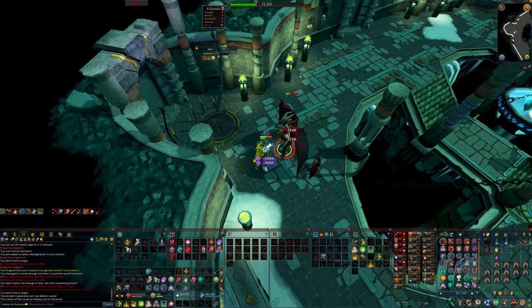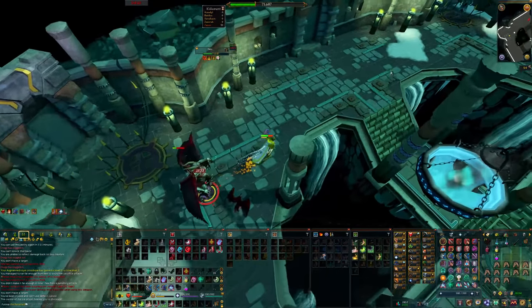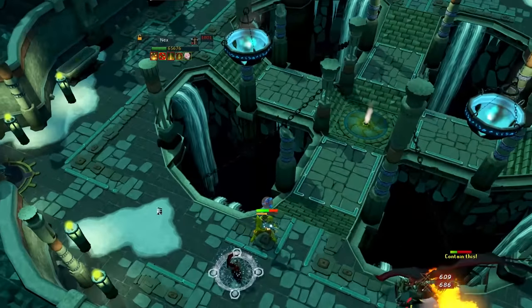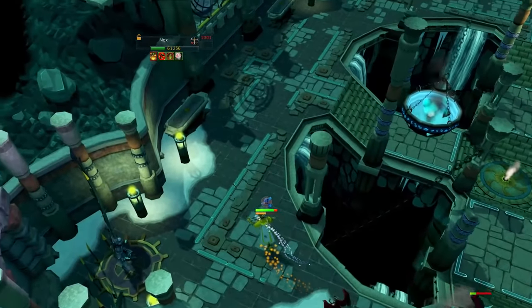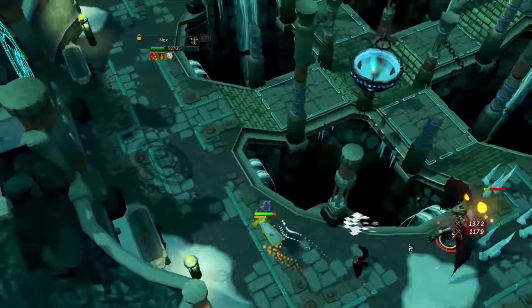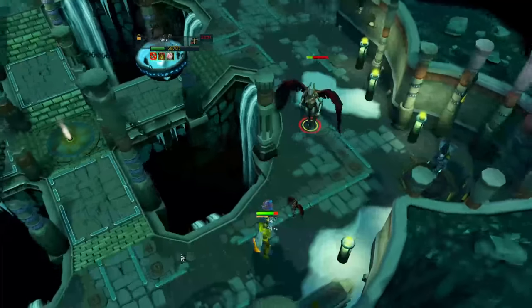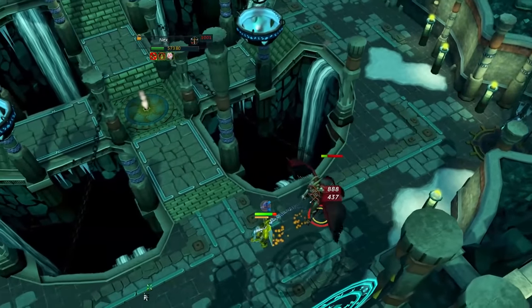The other special attack from the Ice Phase is the Contain This, where she will walk towards you and try to knock off your prayer with icicles. If you do get hit and she gets close to you, you'll take some damage and your prayer will get knocked off, so quickly eat up and turn your prayer back on. If you just avoid Nex and stay out of melee distance, you should be fine.